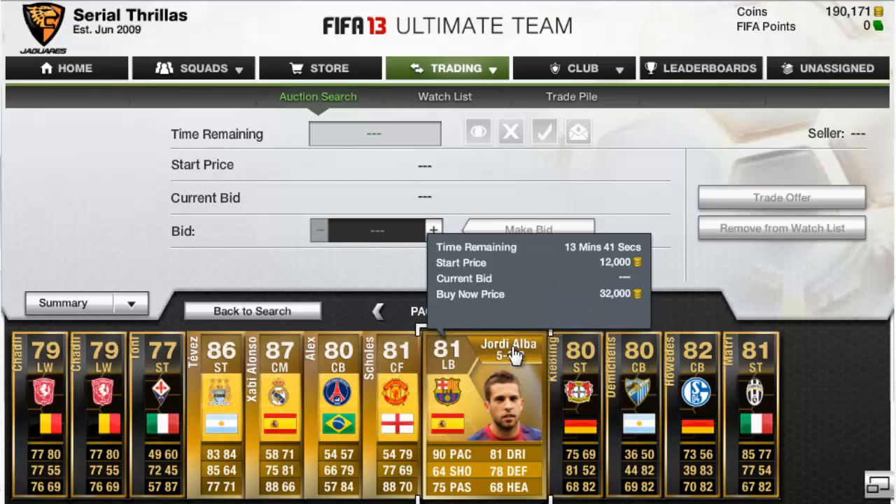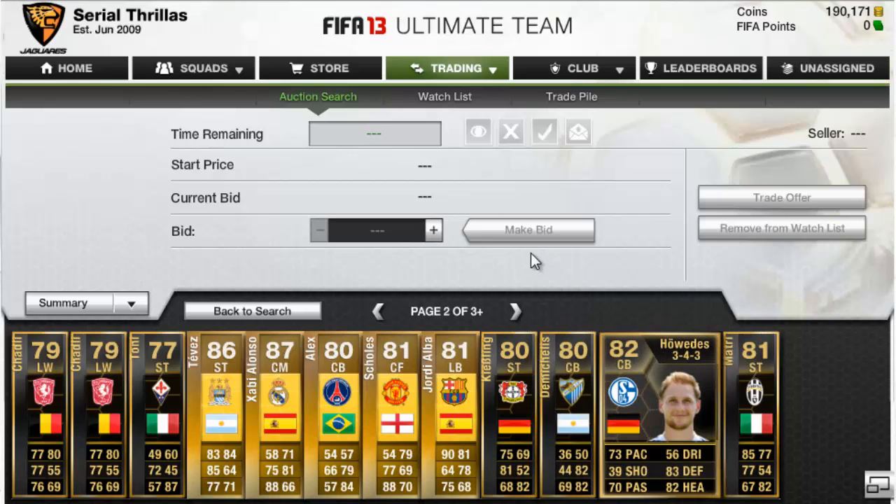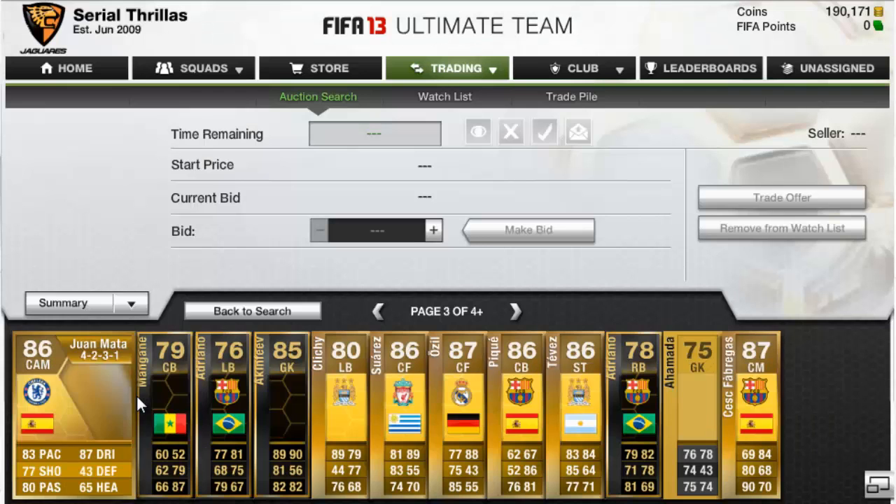Once you've got this set up you're going to search through here and you can find some cheap players — as you can see there's a few informs. You'll find quite a lot of informs this way going for quite cheap.